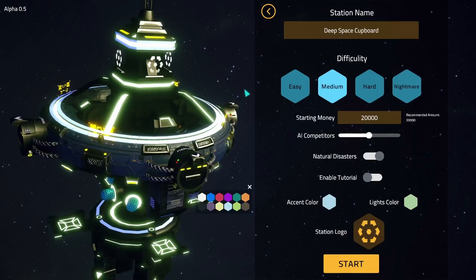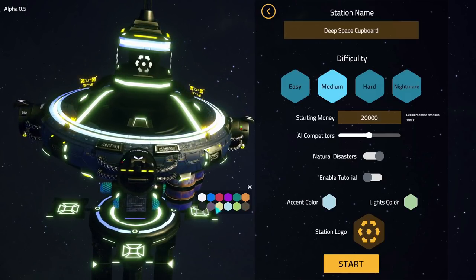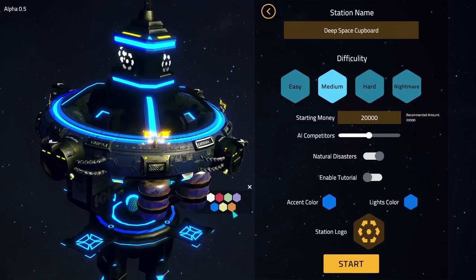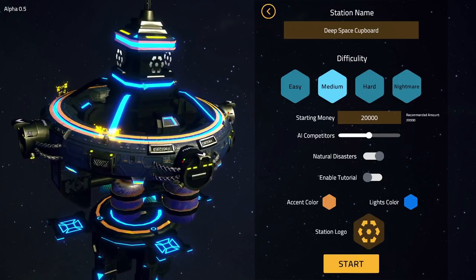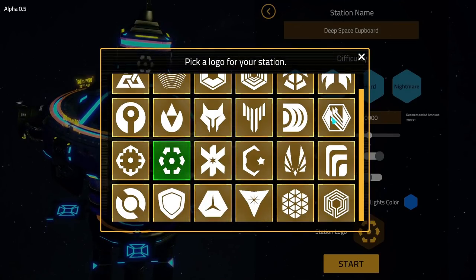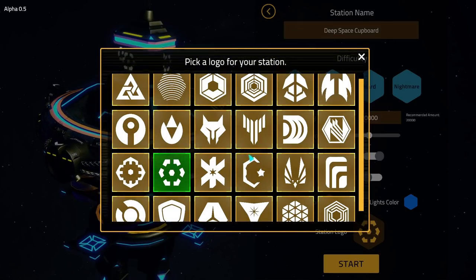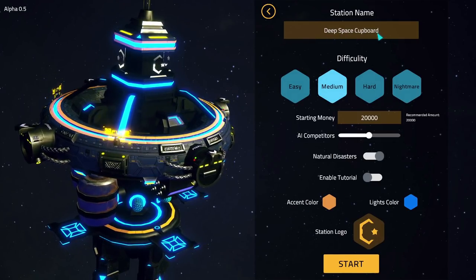We get to choose the accent colour and the lights and the logo of the station. We'll go kind of geek over corporate - a blue and a yellowy-orangey colour. I'll have the lights be blue with a bright neon light effect. For the logo, there's no cup or mug, but there's a shape that looks a bit like a C - C for Cupboard. It's a sinister grabbing claw type thing, but it'll do the job. Everything's ready to go - let's pop out into space and look at Deep Space Cupboard.